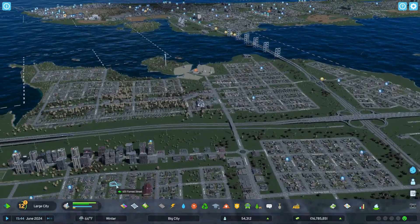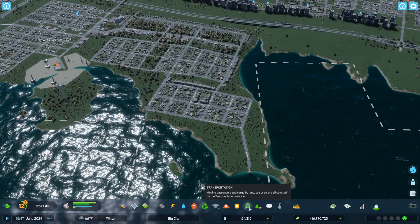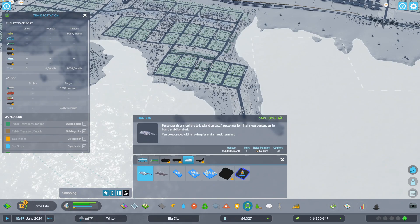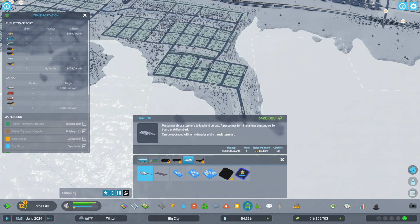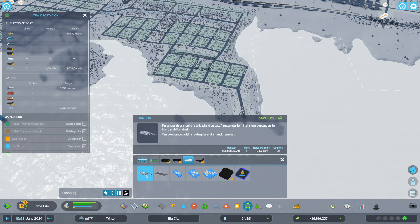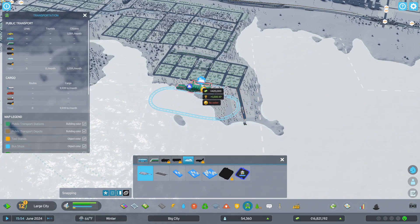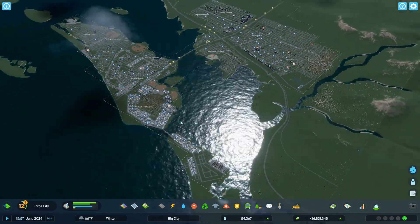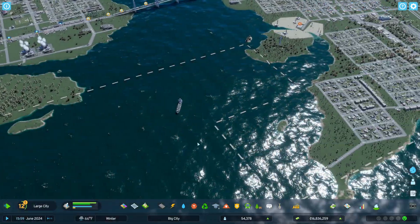We have a lot to do here, and one of the things is maybe putting in this harbor. Passenger ships stop here to load and unload — a passenger terminal allows passengers to board and disembark. That must be the extension to it. We bought this tile to do this, right here on the mainland. Here's where your shipping lane comes through. This is a cargo ship.